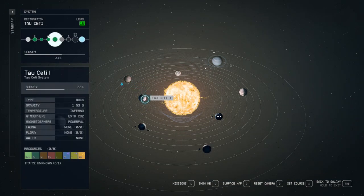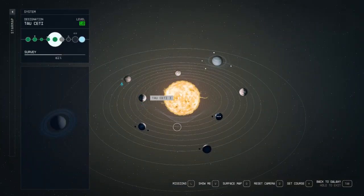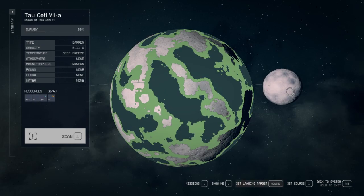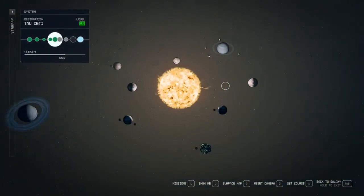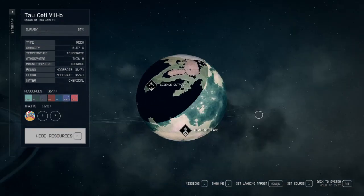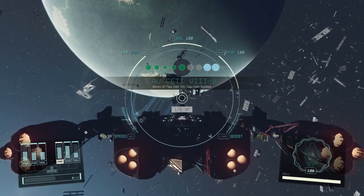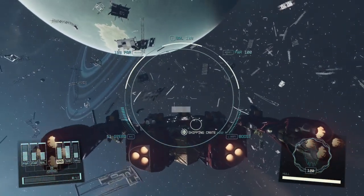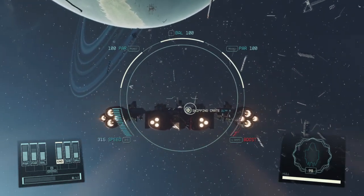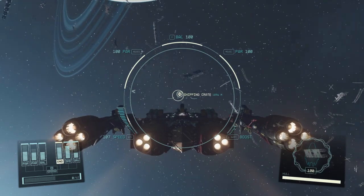Tau Ceti 7 - just a barren planet, same with its moon. Now we have Tau Ceti 8, the last one on our journey. We have an abandoned farm - this one undoubtedly is going to be nothing, but we should still take a look. Nothing good in the shipping crate. Sometimes you'll find debris just chilling in space you can loot - another shipping crate but not interested. Let's head to the farm please.